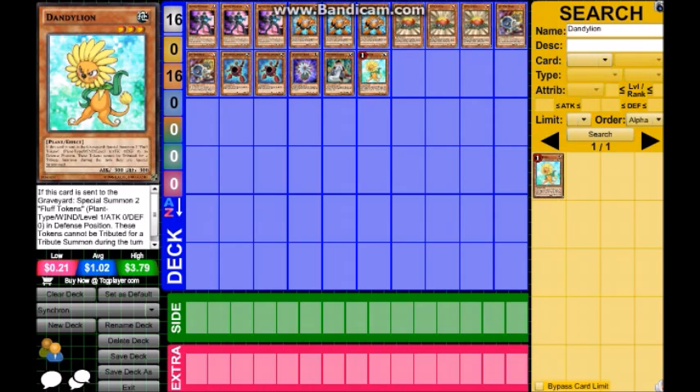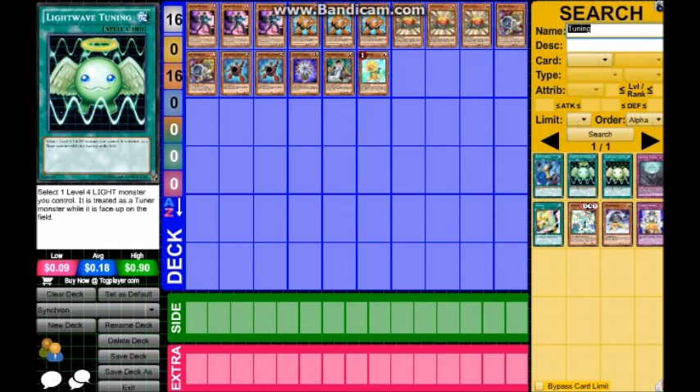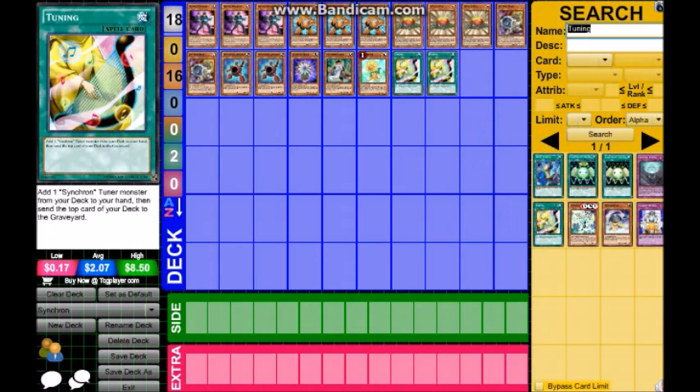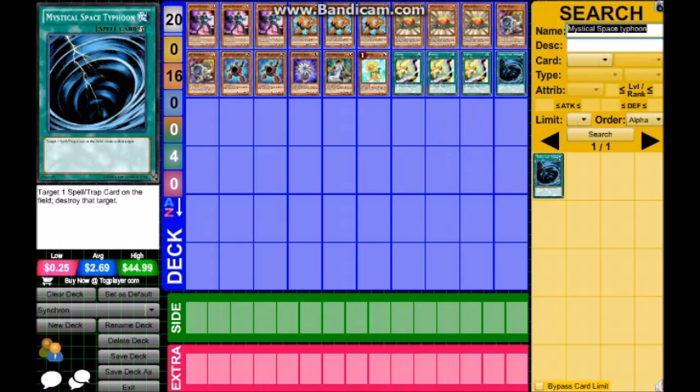Next up is the spell Tuning. You'd be a fool not to run this at three. It lets you add one synchron tuner from your deck to your hand and send the top card of your deck to the graveyard. Pretty self-explanatory. Next up is Mystical Space Typhoon — we're going to get two of those.